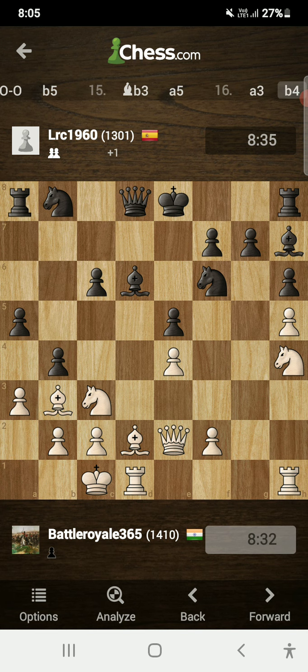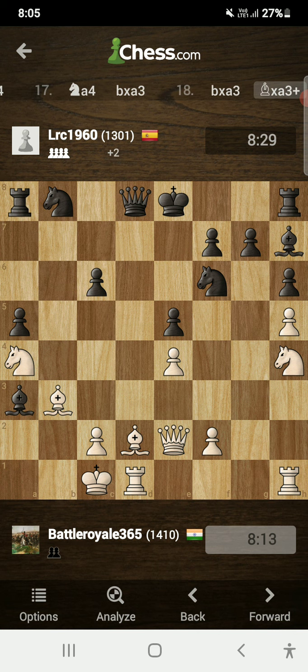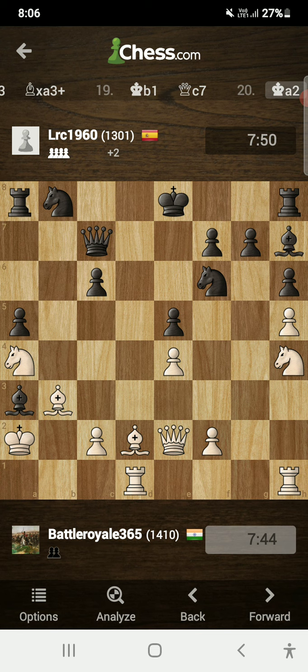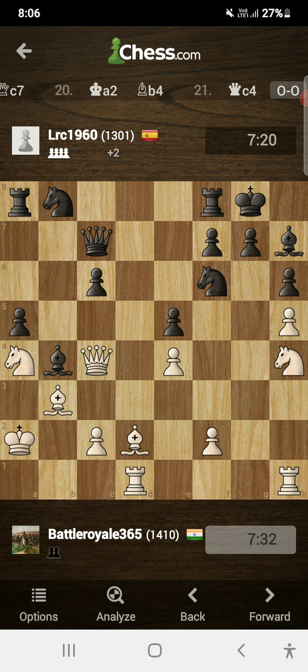After a3, opponent pushed b4 and I played knight to a4. Opponent played b takes a3, I played b takes a3, opponent played bishop takes on a3 check, and I slid my king over to b1 — losing yet another pawn. Opponent continued with queen to c7. I played king to a2 attacking the bishop; bishop moves to b4 trying to trade off my dark-squared bishop, which would never happen. I played queen to c4, building pressure on the weak f7 pawn.